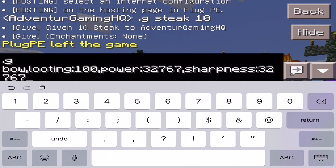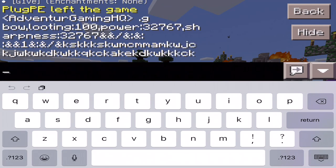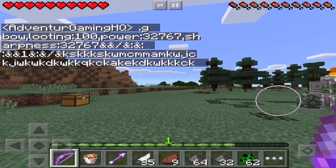Now add Sharpness: comma, 'sharpness,' colon, 32,767 — just like that. You can see we now have a long list of enchantments with their levels. Add as many enchantments as you want. If your device allows you to keep typing, go ahead. On my device, if I try to type any more it starts lagging and I can't type anymore. When you're done, submit the command and from the sky your bow will drop and you can use it.